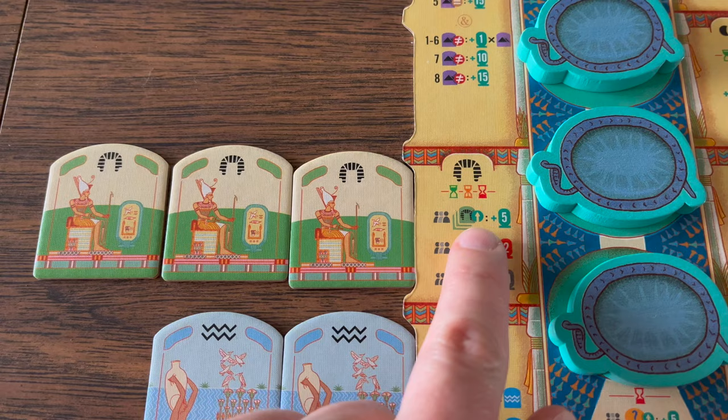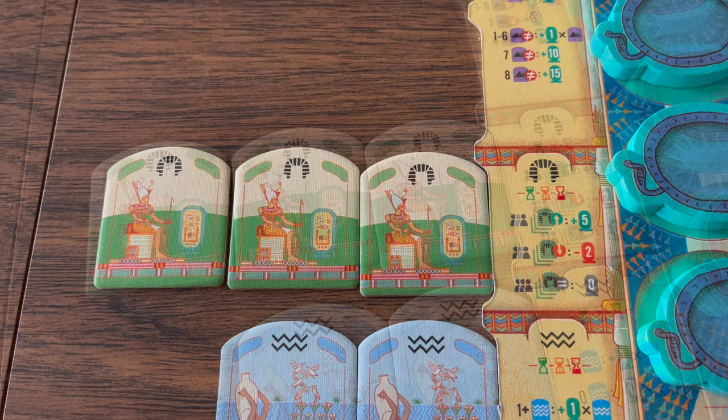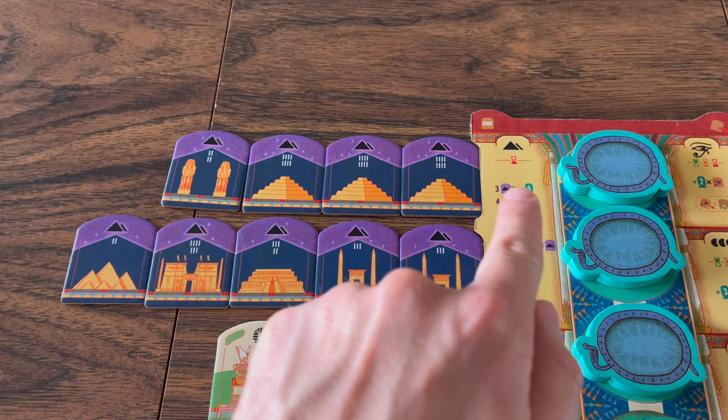The player with the most Pharaoh tiles will score five points. The player with the fewest loses two points. And if all players have the same number of these tiles, no one gains or loses points. These also score at the end of each round.